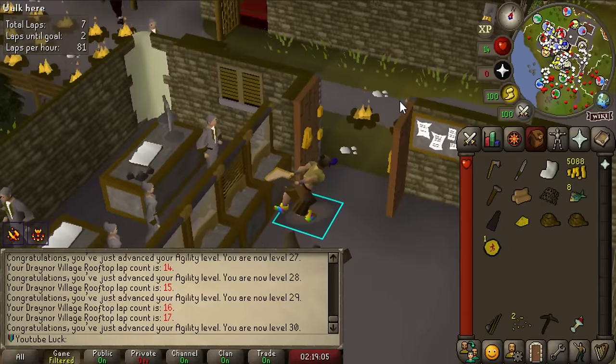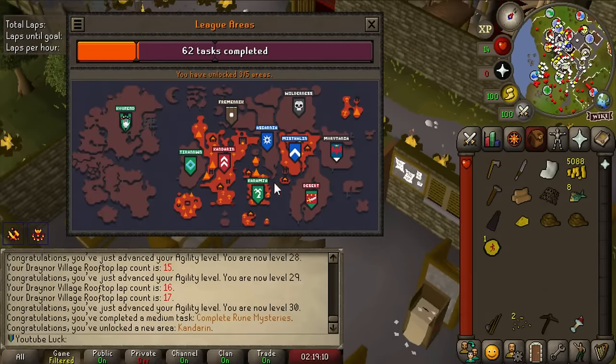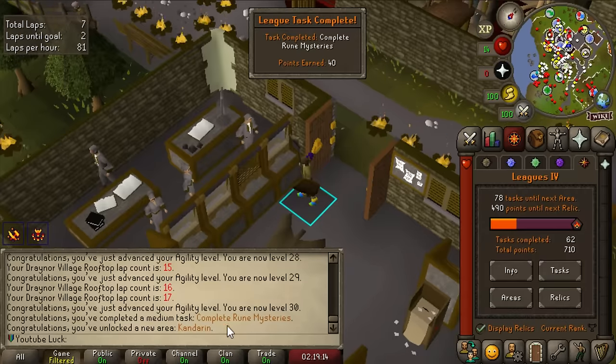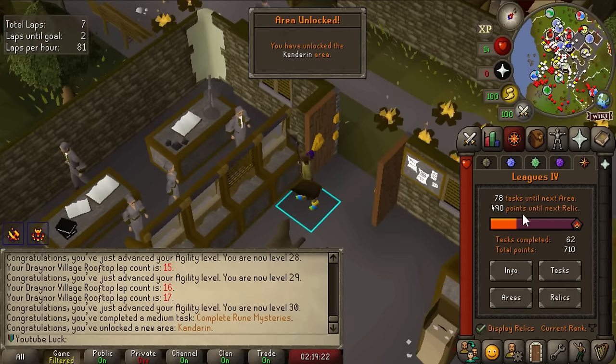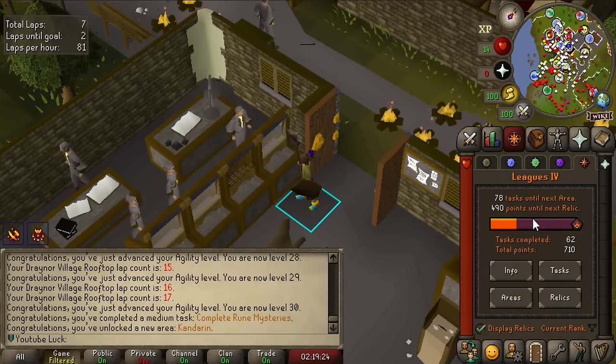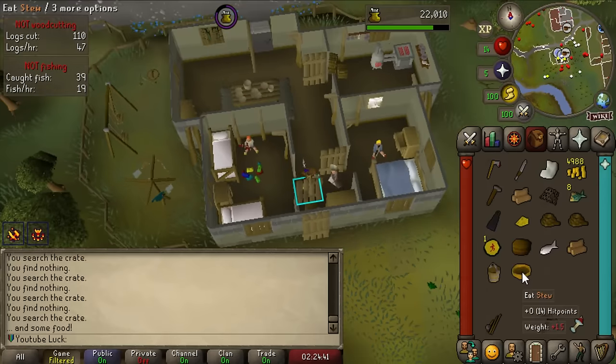Let's unlock Kandarin - yes, it's a final decision. We're reading a piece of paper and getting stretched out. We got Kandarin unlocked and now we can do a bunch of tasks there. Complete Rune Mysteries for 40 points - easy. We have to do 78 tasks until we can unlock the next area. Gertrude's Cat done - plus 12,000 Cooking XP, a stew, and a cute little cat!